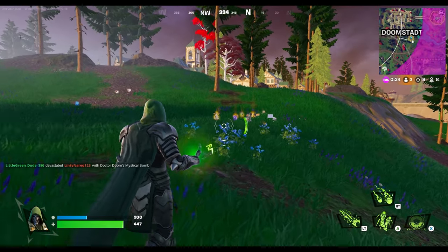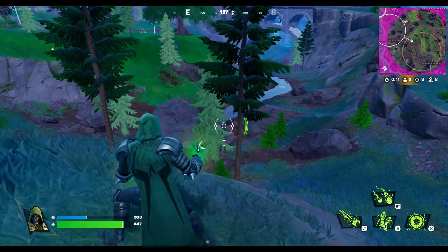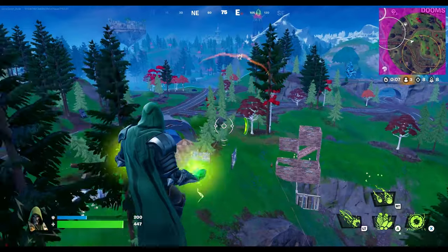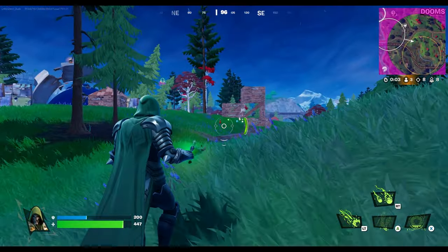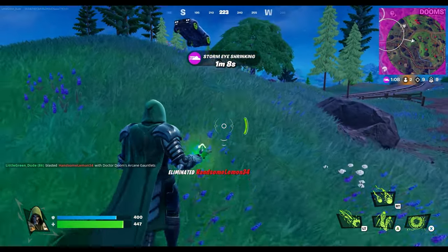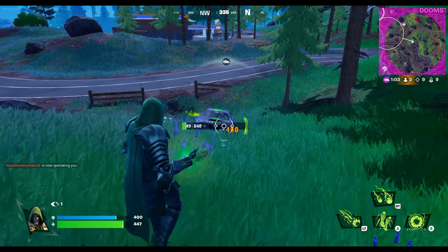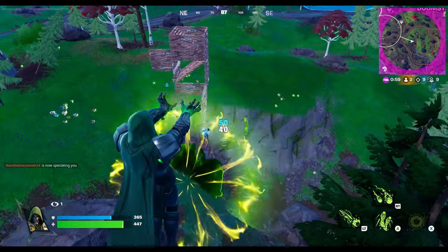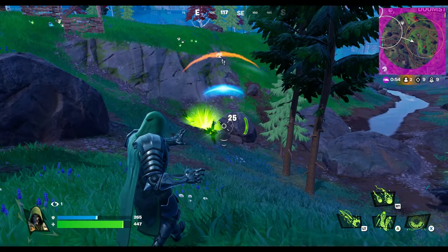This next tip is for the remaining survivors on the island. Doom is way overpowered — it is awesome to control this character and the attack options he provides. I hope everybody gets the opportunity to capture the island and become Doom. However, I think this may be the one time when teaming up with the enemy is acceptable — it's not just acceptable, it's probably recommended. Doom has a thousand health, equivalent to about 5 regular players. He appears late in the game, typically when there are only 10 to 12 other players left. In my case there were only 6 players left, so you can see where it would take a combined effort to stop him.